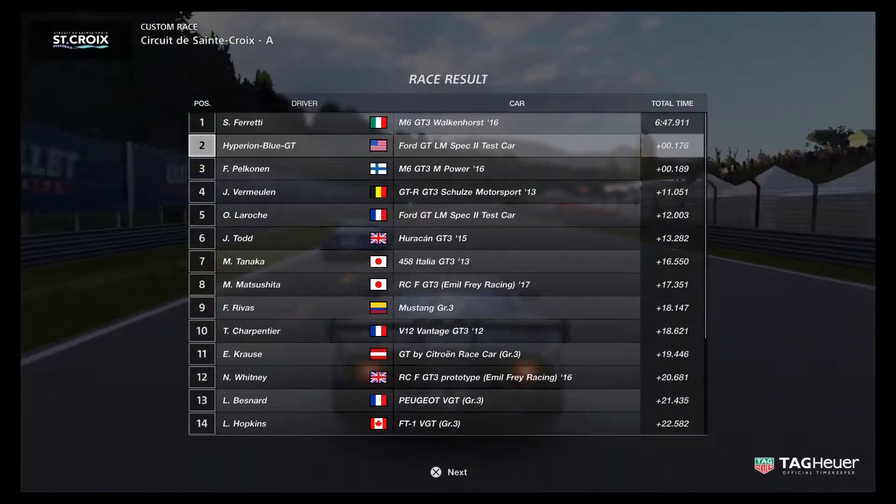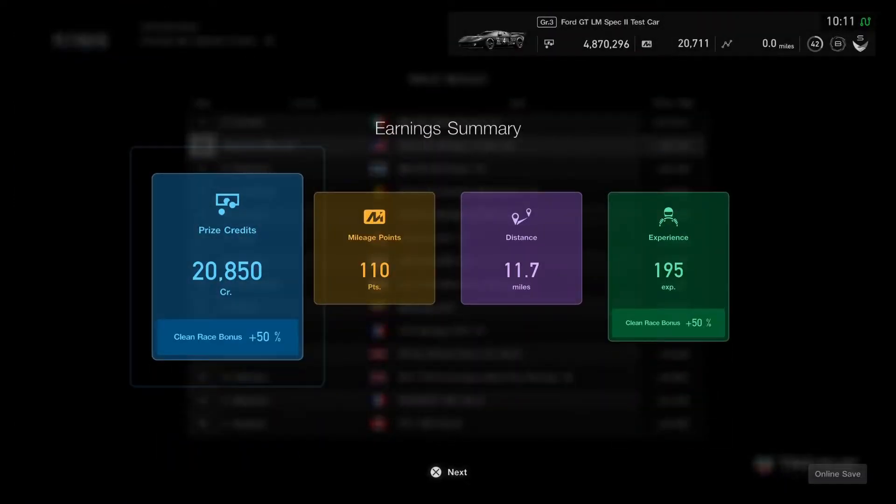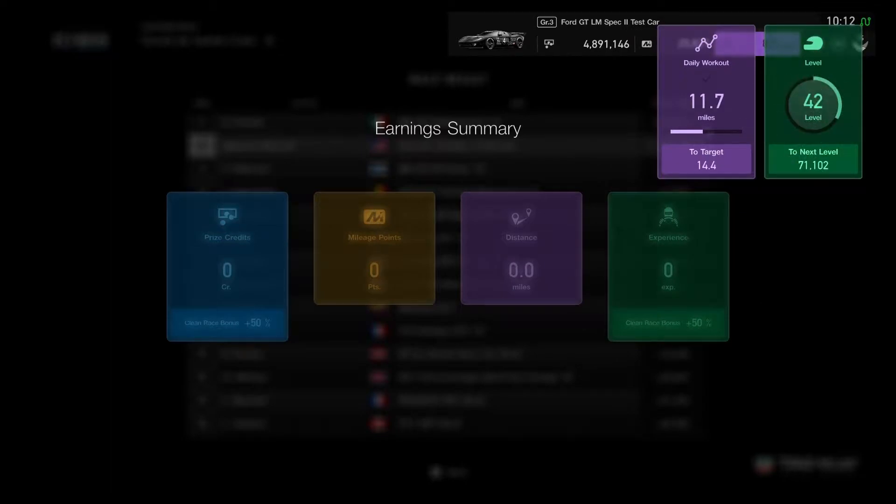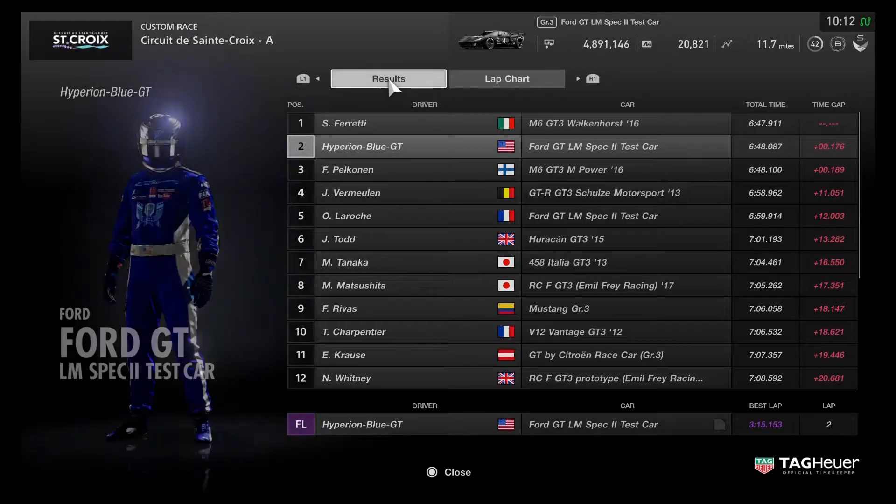I hope the Corvette C6R LM race car 2009 will be joining as a Group 3 race car. Most players say yes — bring that Corvette C6 into GT Sport. PDI, they just want to see the sixth generation Corvette. The clean race bonus is definitely good on the new track — I finally got some second place earnings, so I can get started on the daily workouts.